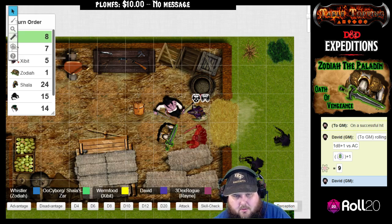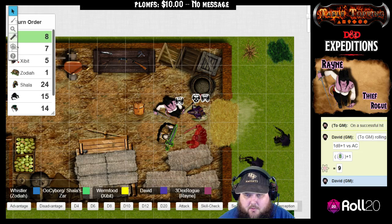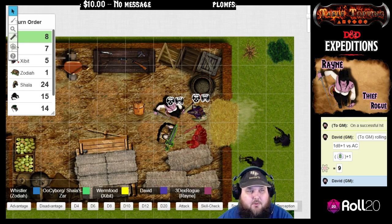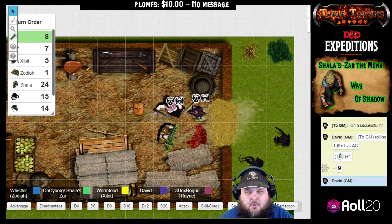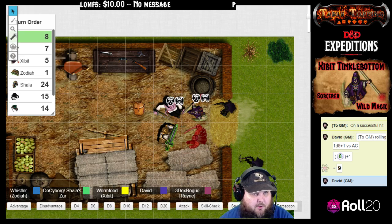You take a total of nine damage from the bolts, and that is piercing damage. I'm down. You're down as well? Oh boy. So you are unconscious as well — life or death saving throws for you. We have two numbers down. This is grim. This bandit looks like he starts to encroach and get into the doorway, and as he's doing this, he pulls a scimitar and drops his crossbow.